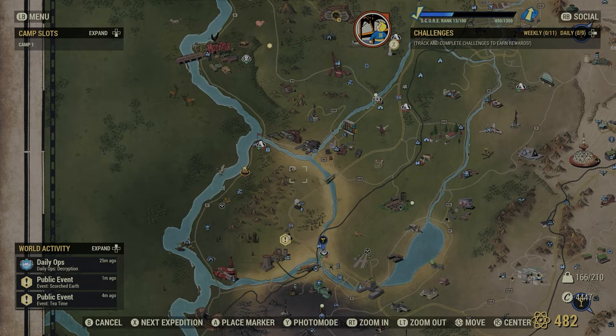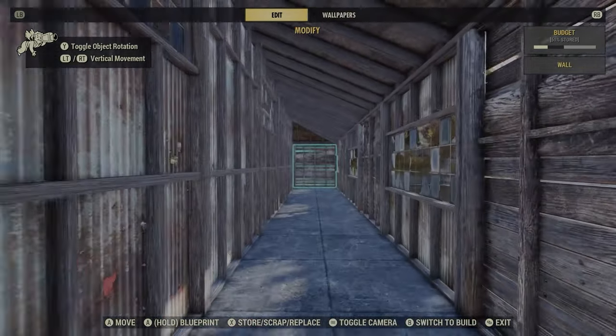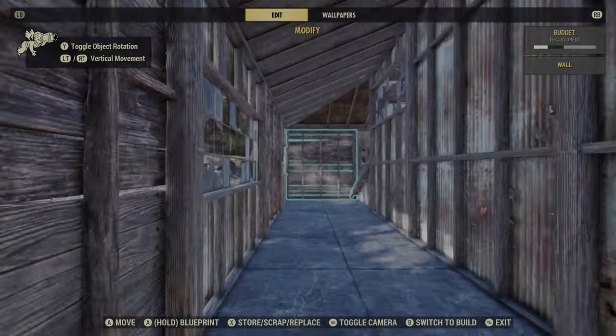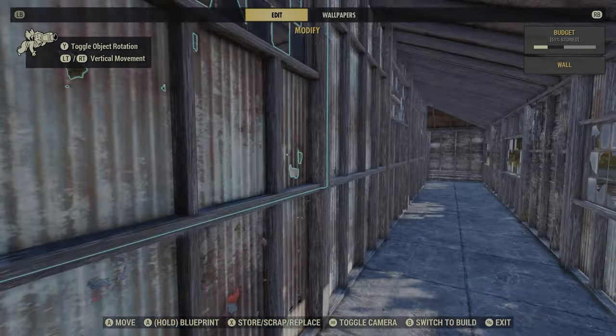The only way of getting out is by teleporting out, which is fine. Back here I'll be creating some rooms — I'll show those in the tour later. It's going to be general storage and living quarters.